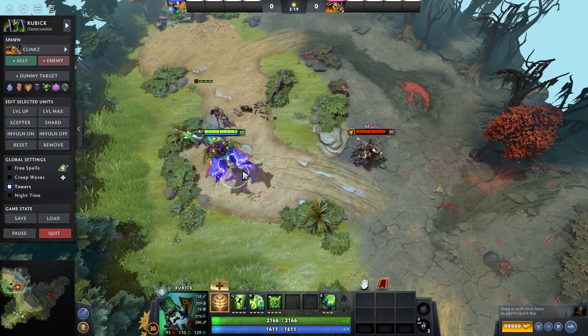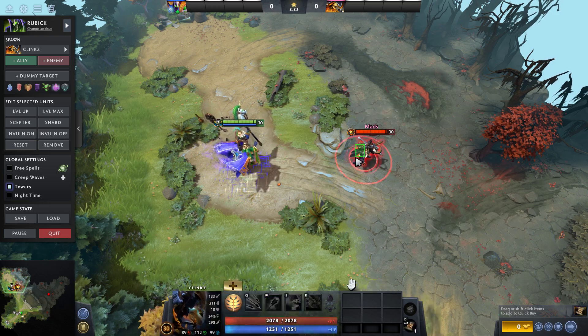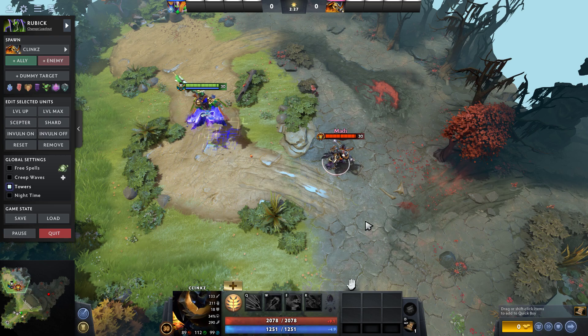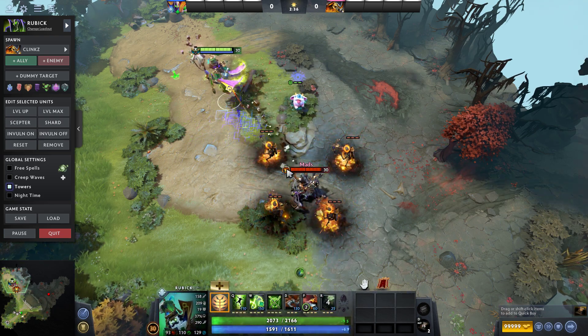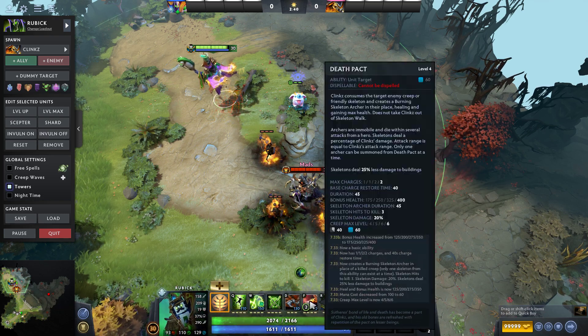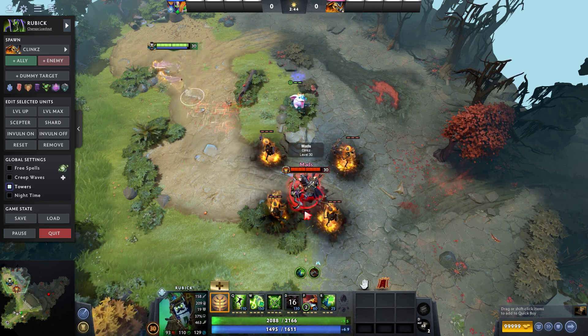Another quick bug, if you're interested: when you pick Rubik and you're versing a Klinx, if the Klinx uses his invis and then you steal that invis, and if he used that pack in the past, you get both. And it works.